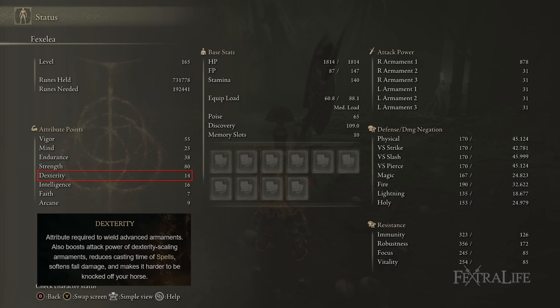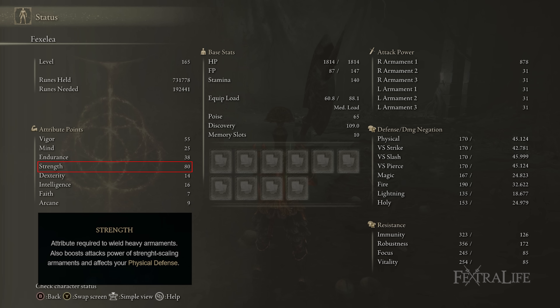14 Dexterity is there to meet the requirements for the Golem's Halberd — you need 14 in order to use it. Strength is at 80 because the damage from scaling starts to fall off significantly after 80. You get a lot of damage out of this weapon between 50 and 80 Strength, especially if you're two-handing, so it's very good to take it all the way up. Early on when you're first making this build, your priority is probably going to be Endurance in order to be able to use the Golem's Halberd and heavy armor while still medium rolling.